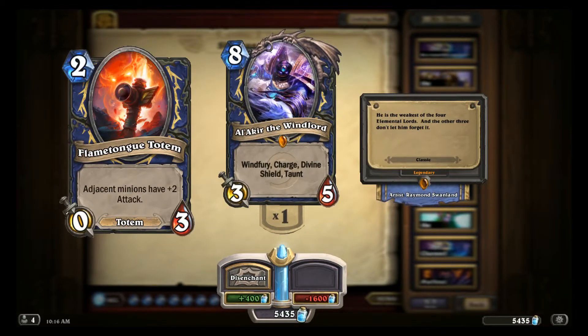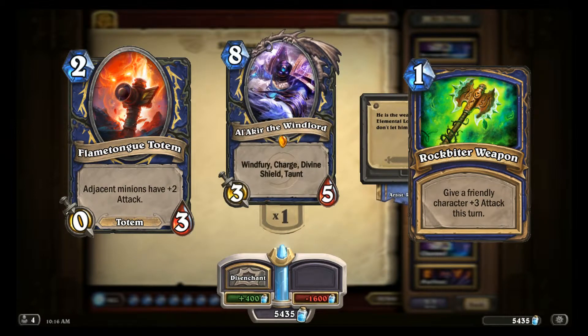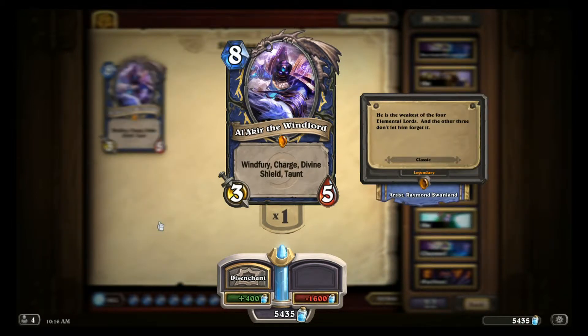These cards include Flametongue and Rockbiter — cards you'd run anyway, and that's the best type of combo in Hearthstone. Cards that work absolutely fine on their own, but combine to let you do something like 12, 18, or even more damage to the enemy hero in one turn.